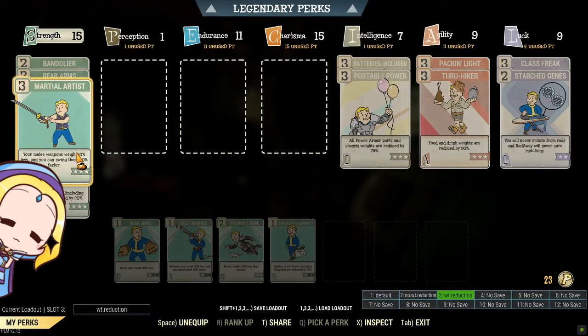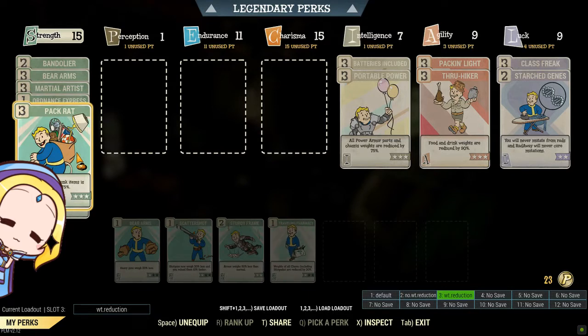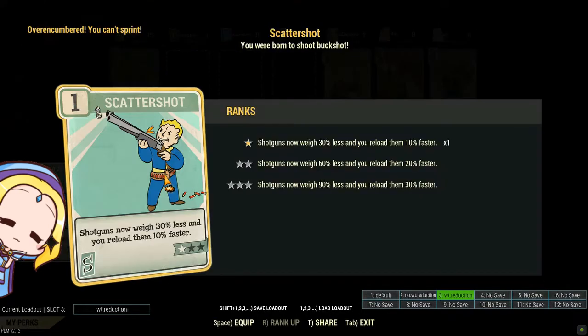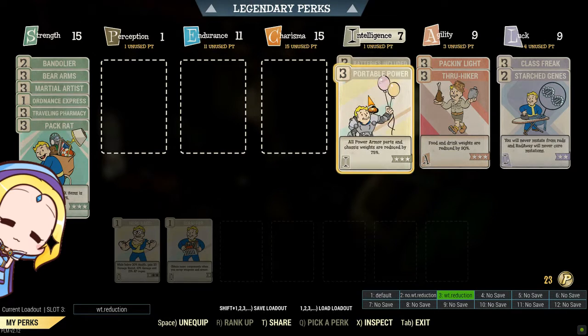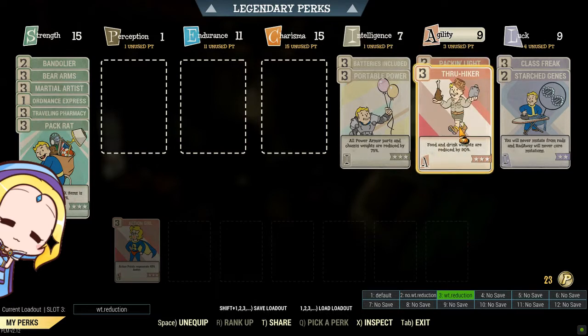If you are not storing junk on your mule, you do not need Pack Rat. Other essential perk cards include Bear Arms, Martial Artist, and Travelling Pharmacy. You could also consider Sturdy Frame and Scatter Shot, which help reduce the weight of armors and shotguns respectively. Under Intelligence, you will definitely need Batteries Included to reduce the weight of plasma cores for your ammo mules, and Portable Power for heavy power armor pieces. Packing Light is also a consideration, as it reduces the weight of pistols by up to 75%. If you have a food mule, you would need True Hiker.